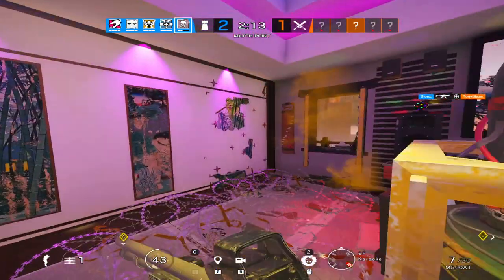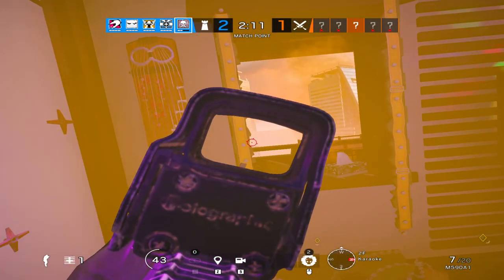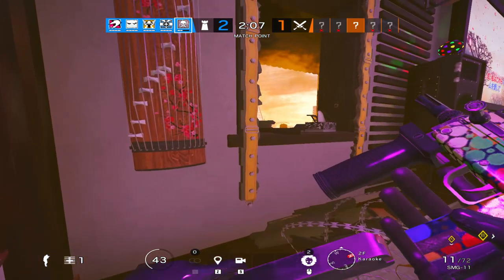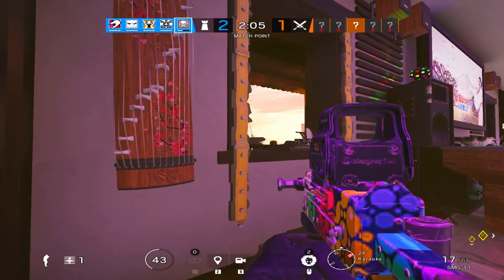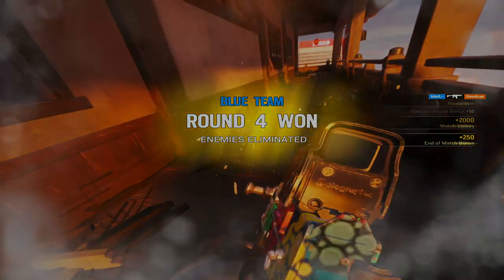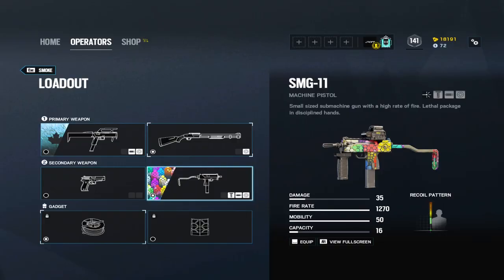Smoke is meant for late round, and if you can't survive until then, I recommend using a different operator until you have that skill. The main issue with Smoke is that he is not beginner friendly. He has no ACOG as an anchor, which can be problematic. Also, the SMG11 secondary is horrific when it comes to recoil — absolutely awful. You have to learn how to control the recoil, or else you have to use the alternative FMG9.